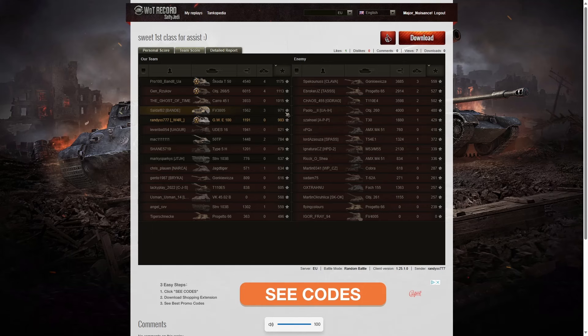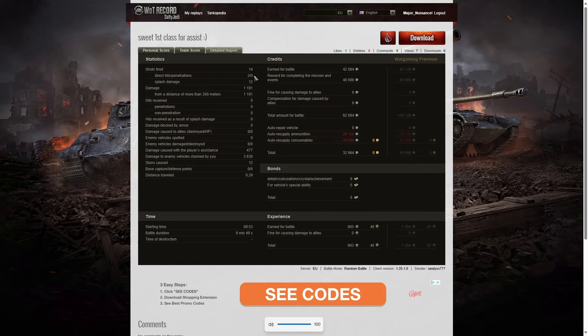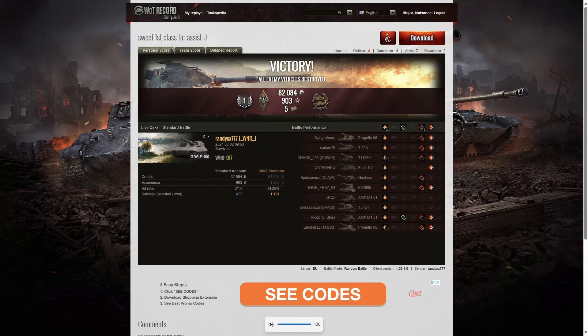For base XP, the Skoda T50 managed 1,175, the Object 268 Version 5 got 1,113, and the Carro 45T managed 1,015 — the only three tanks over a thousand base XP. The FV3805 got 971, so both arties were fourth and fifth on base XP. Randy got 903 XP, having fired 14 rounds with two direct hits and no penetrations — 12 splashes for 1,191 hit points all at over 300 meters. He damaged eight enemies, got no kills, but earned 477 tracking assist, 3,830 stun assist across 12 stuns, and picked up 32,964 credits, boosted by a 40,000 credit mission completion.